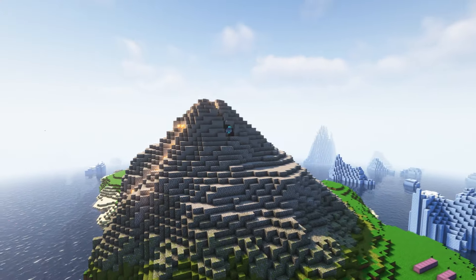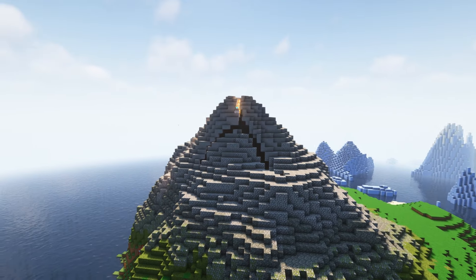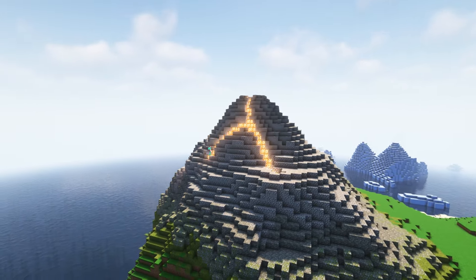For the lava part of the volcano, I decided to use shroom lights rather than actual lava. It's easier to control and less dangerous to have around.